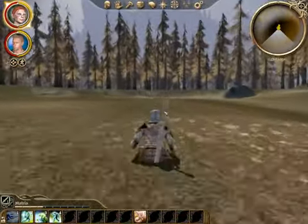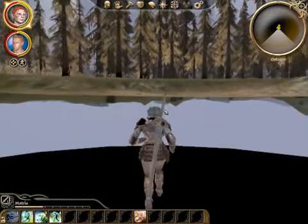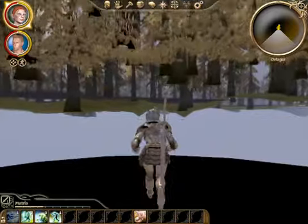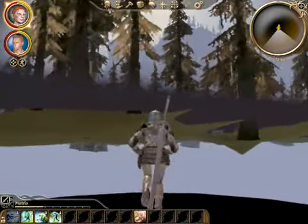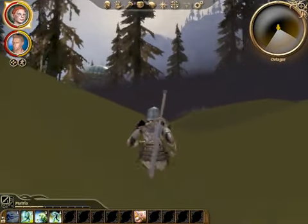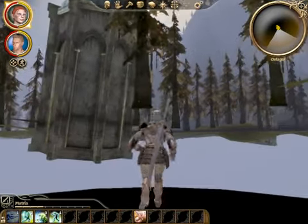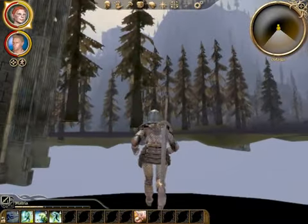The ground is... interesting. The trees are above my head, as is the water. This is interesting. Oh hey, it's a tower — a submerged tower. This is interesting.